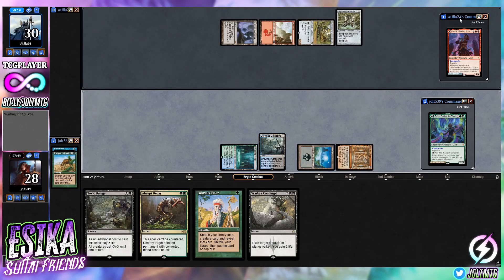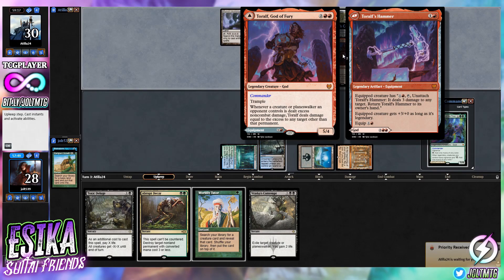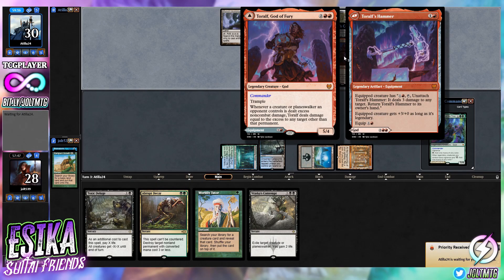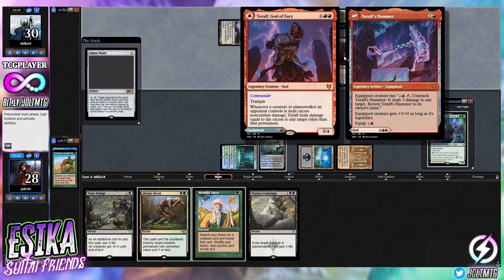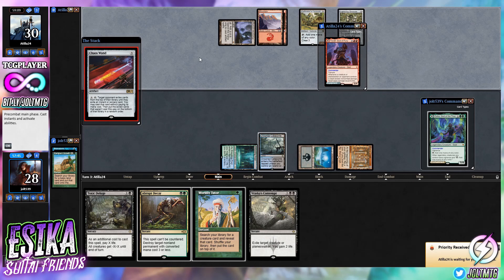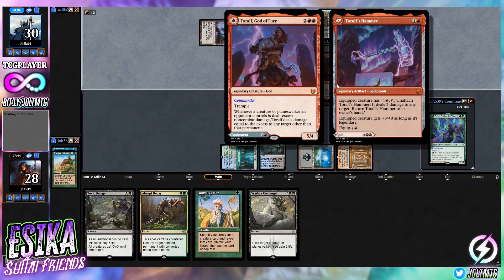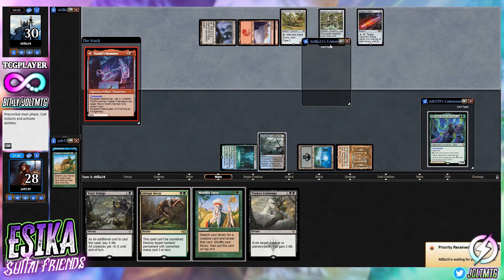Our opponent plays Toralf, God of Fury — trample, whenever a creature or planeswalker they control is dealt excess damage or non-combat damage, Toralf deals damage equal to the excess to any target other than that permanent. Then Toralf's Hammer: a equipped creature gets chaos wand, deals three damage to any target, return it to owner's hand, gets plus three if legendary, equip for two. The Hammer goes onto the battlefield.